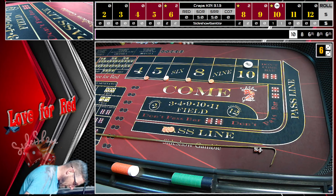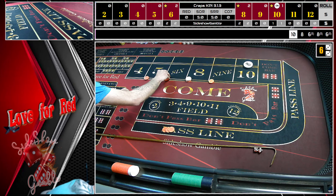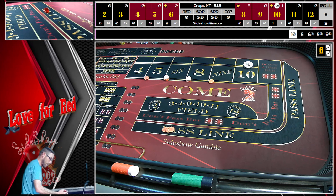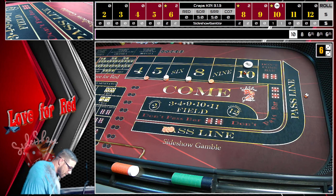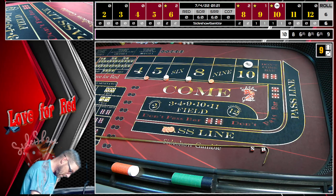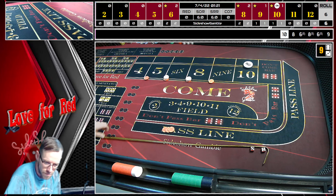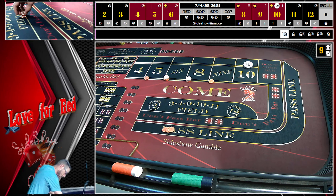We drop down to $66 inside. This is an awesome strategy that Dice Jedi Anthony sent me a while back and I just wanted to roll it out again — such a cool little strategy. We got a six-three — nine. We're going to do what Jeff over at Mid-Atlantic Crafts does: collect that first hit, so that's a $21 winner. Put that up in the rail and we just keep going.